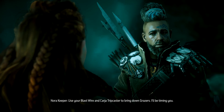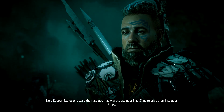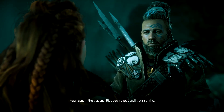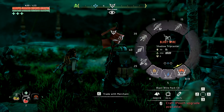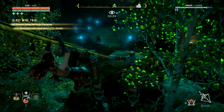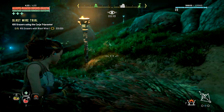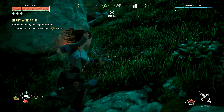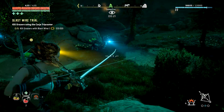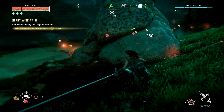Let's go for blast wire — use the Kardja tripcaster to bring down Grazers. I'll be timing you. Explosions scare them, so you may want to use your blast sling to drive them into your traps. I'll accept the trial. Slide down a rope and I'll start timing. Okay, we've got to use the blast wire — best thing to do is set up a couple of traps. There's one, there's two.